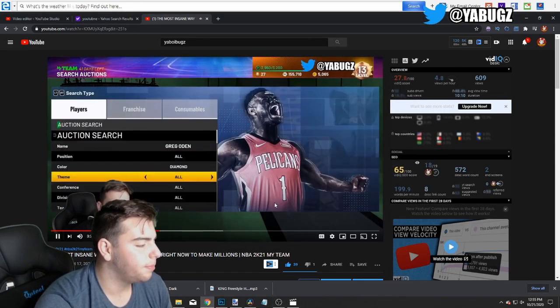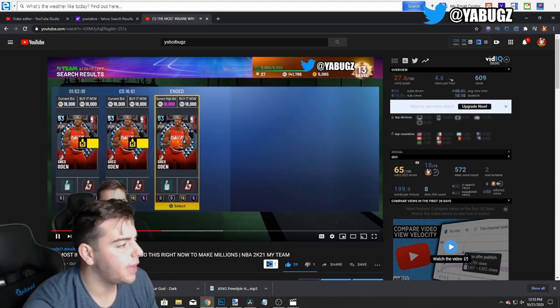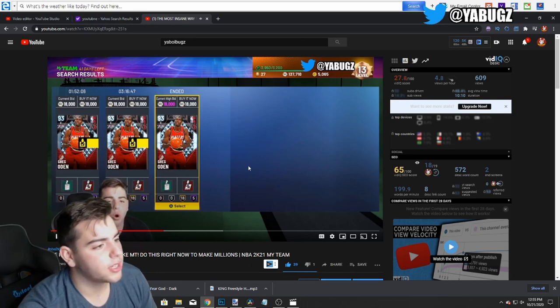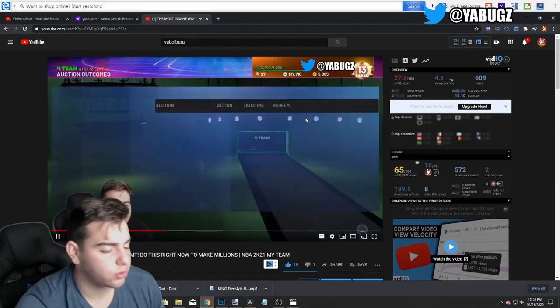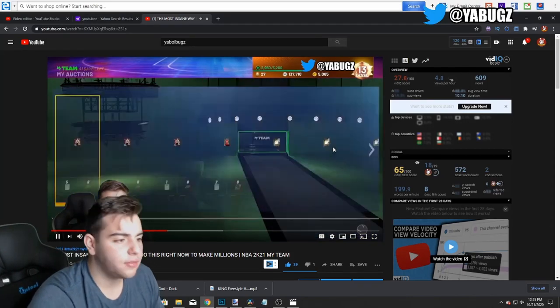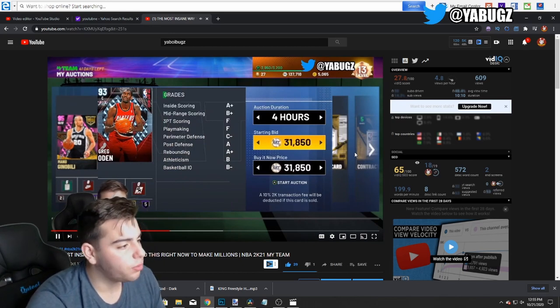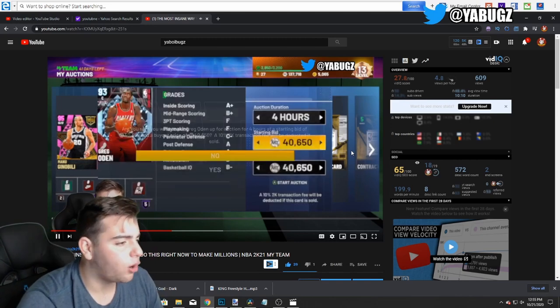We're going over to the auction house — this Greg Odin just got posted for 18k because people think he's actually going for 18k. This ruins 2K's money count, but not ours. We're going to take advantage of this glitch and make bank off it.